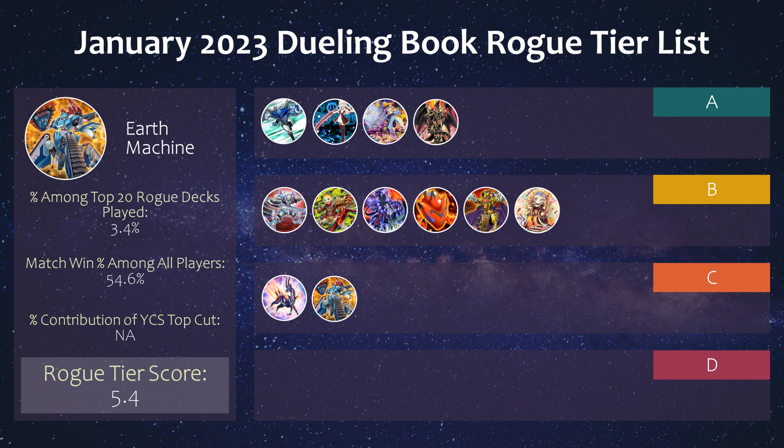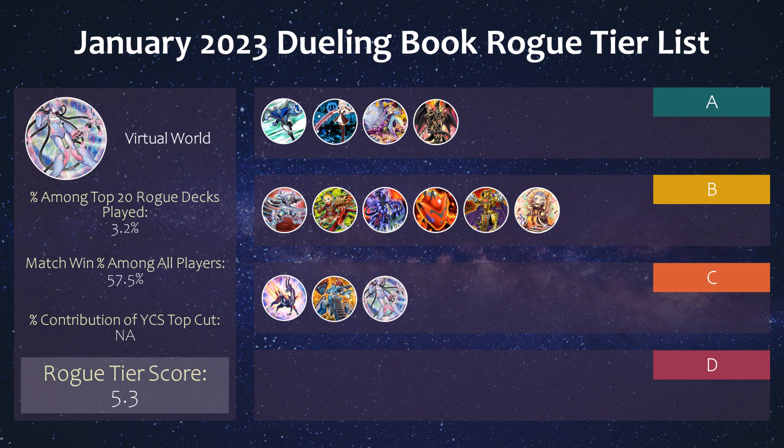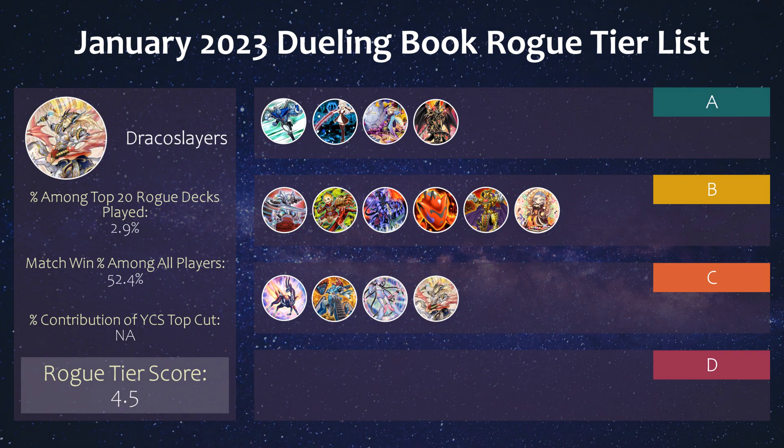Then we have Earth Machines, which always gets flack for having so many combo steps to end on what opponents view as a mediocre board. In previous formats one of its strengths was playing under Skill Drain, but now that Skill Drain is not as effective it's lost one of its strong points. Still a cool deck with a strong 55% match win percentage. Next we have Virtual World, which actually had a great 58% win percentage — probably because diehard players who know the deck well are the ones still running it. It has counter tier-limit strategies like putting out Chinchin, which is like a Macro Cosmos, and it can make Wallow, a quick effect that disrupts tier fusion plays. The downside is its brickiness.